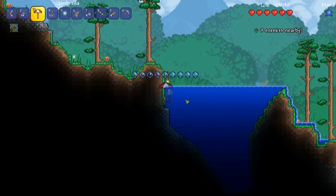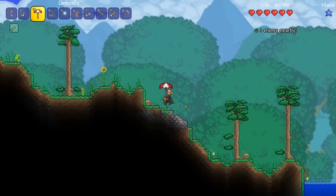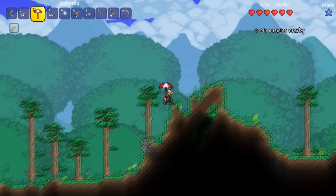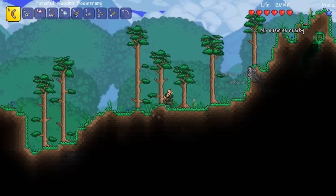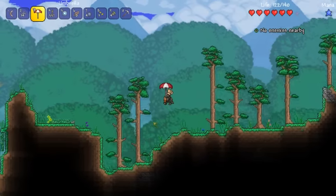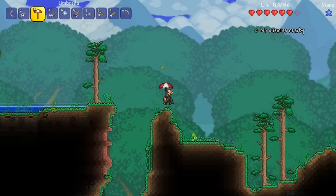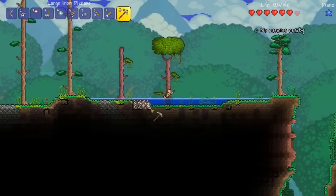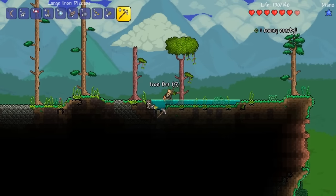I thought we'd be able to float all the way across. Okay, let's head up. I gotta use these sunflowers to our advantage. Once we get the dryad — or is it a jungle item? We gotta get like the grass staff or whatever it's called, and then use that to place grass everywhere and then use sunflowers in boss fights, because they give that little tiny buff.